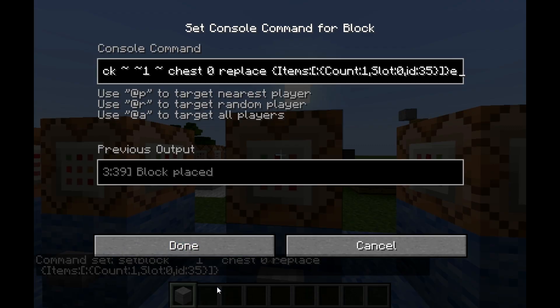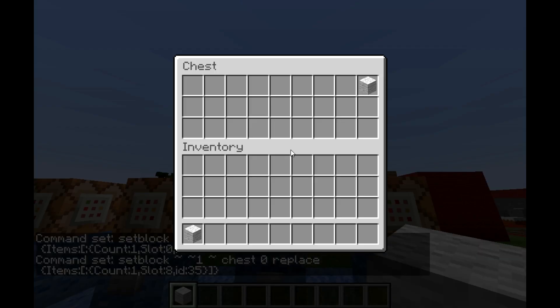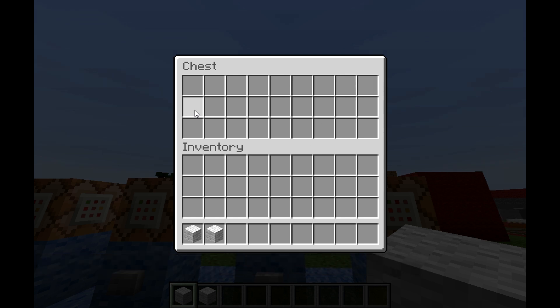It doesn't have to be in the top left corner — you can put it anywhere. If you set slot to 8, it will go to the top right corner. The slots count across: 0, 1, 2, 3, 4, 5, 6, 7, 8 — and then once it gets to the end of that row, it goes back down to the next row.